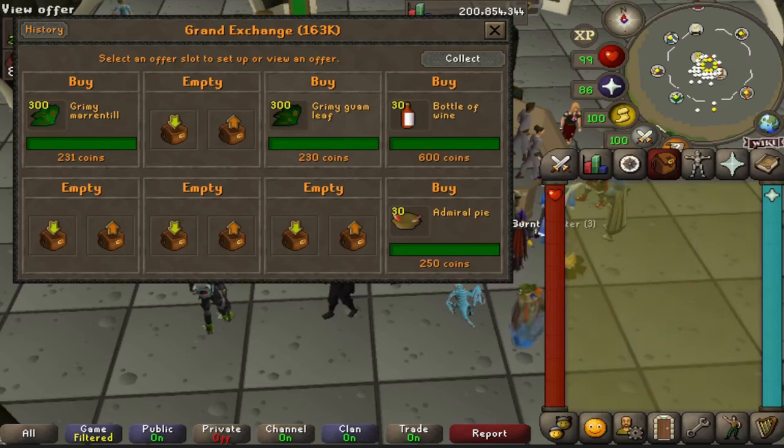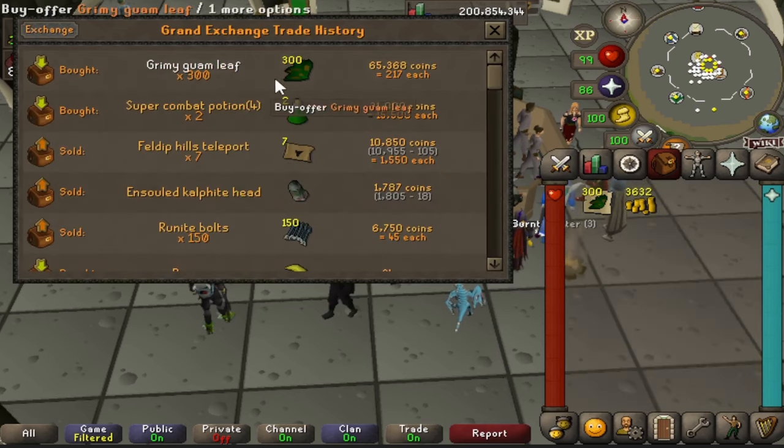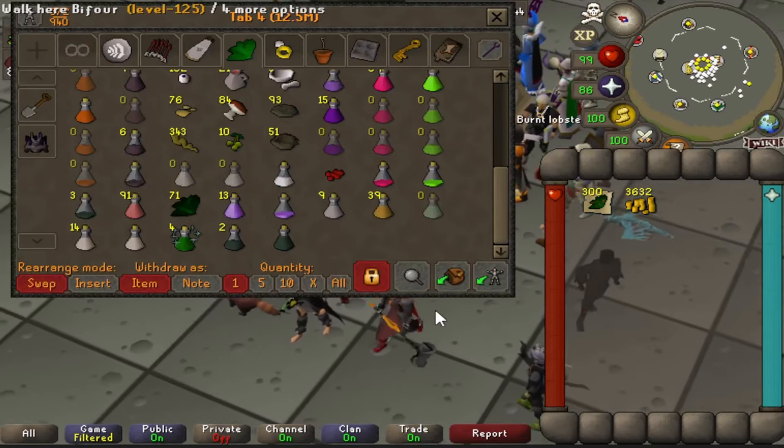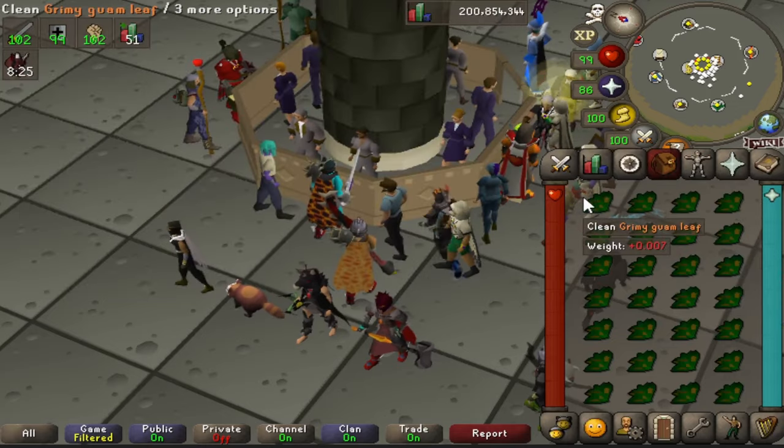Cleaning grimy herbs is a great AFK moneymaker since Jagex updated it in September of 2020. The way your character cleans all herbs now is just by clicking on one of them in your inventory and your character will automatically clean all 28 of them — it'll take about 32 seconds of full AFK time.